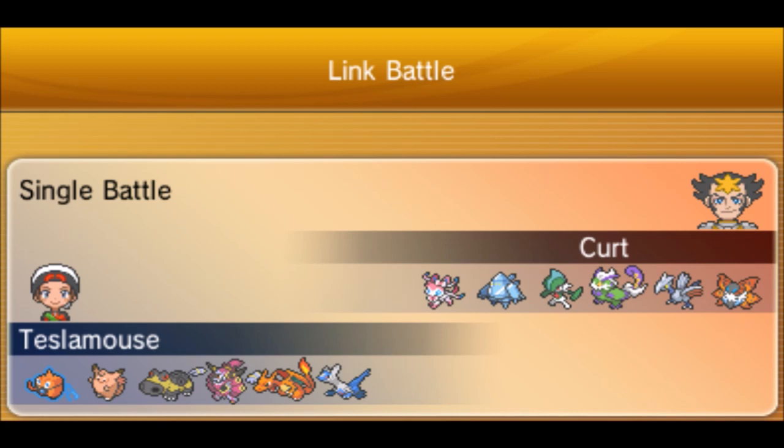I'm running a Mega Charizard X team. Let's review my team real quick. I have Rotom Wash, Clefable, Hippowdon, Hoopa Unbound, Charizard X, and Latios. Now I haven't used Hoopa Unbound until recently, and it's a very strong Pokémon. It's pretty slow and physically defensively weak, but it has very good special defense and a very good offensive stat.